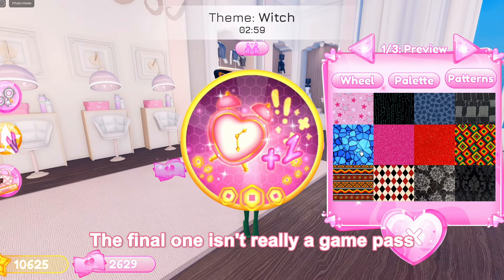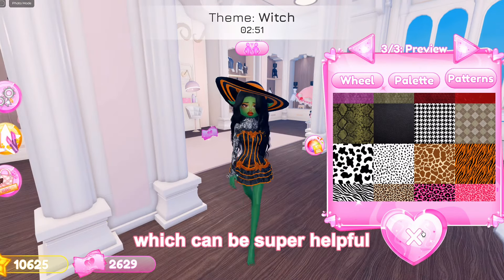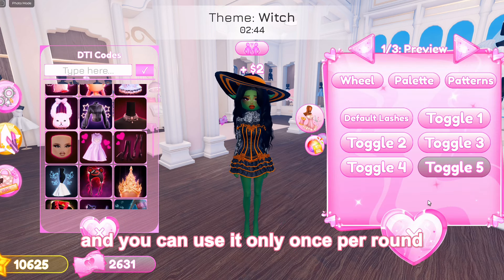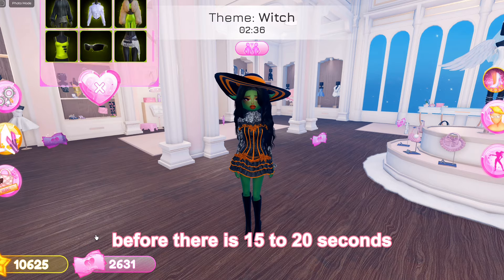The final one isn't really a game pass, but you can buy 1 minute of extra time in a round, which can be super helpful. This will work similar to the custom theme props, and you can use it only once per round. You will only be able to use it before there is 15 to 20 seconds left in the round.